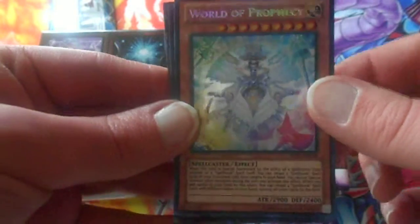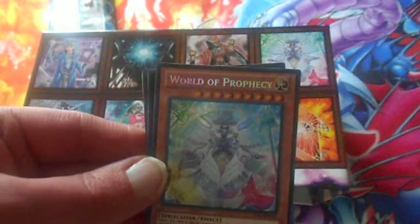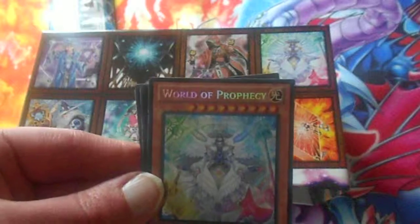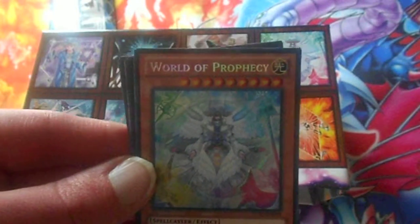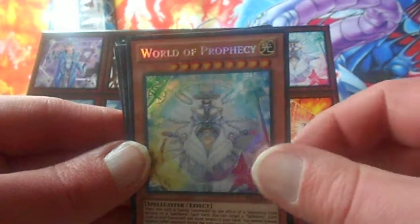You cannot special summon other monsters during this turn to activate this effect. But when you add cards to your hand by this effect, you can reveal four spellbook spell cards with different names in your hand and destroy all the other cards on the field. I guess it's kind of like a Black Rose Dragon for Prophecy decks, but you must have four spellbook spell cards. So you can use the first effect when you have two spellbook spell cards already in your hand to get two more, and then use the second effect to clear out everything on the field — it could be pretty useful.